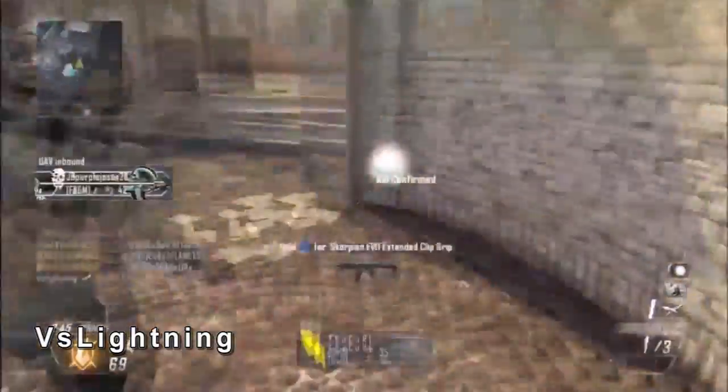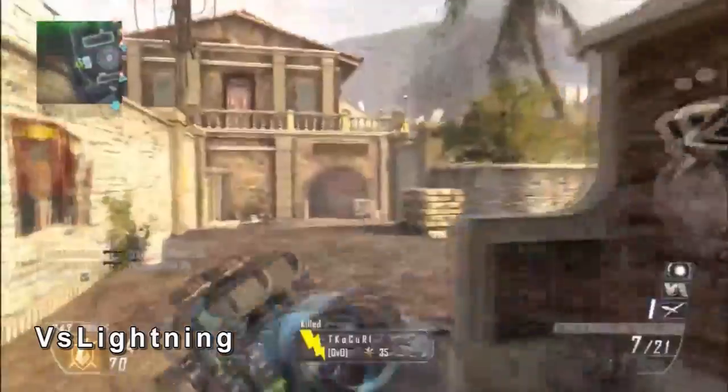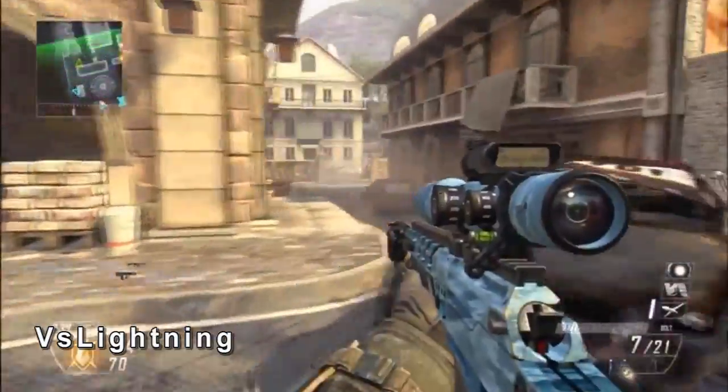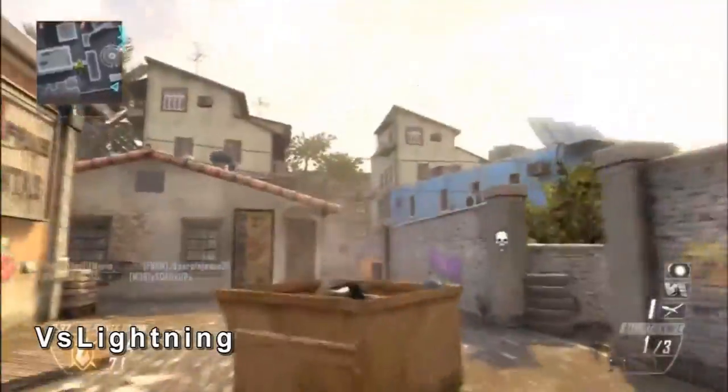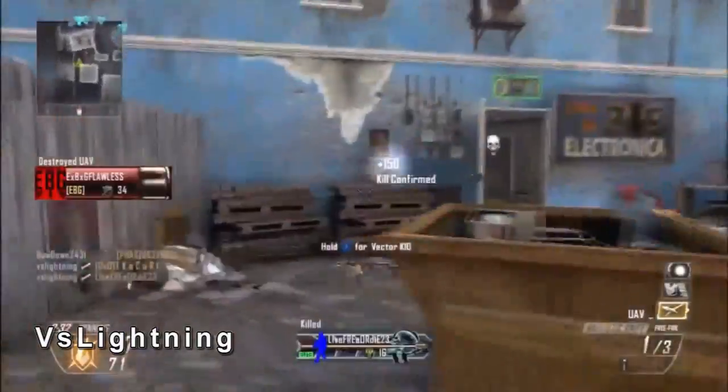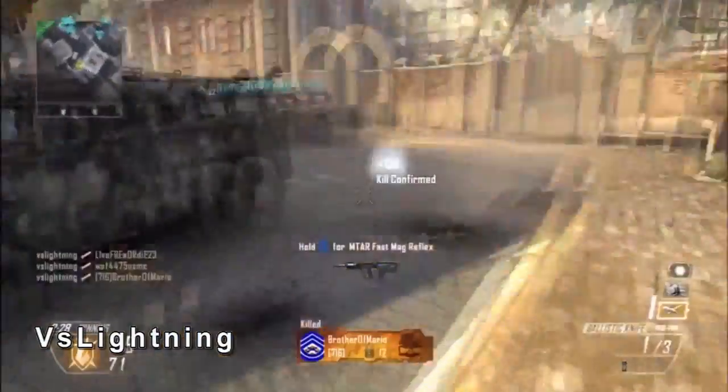We're gonna start the week off with VS Lightning at the number five play, coming in with the ballistic knife. He's an absolute ninja. He's just going to work on these guys. He pulls out the sniper but he ain't gonna do much with that. He throws the concussion up over this dumpster, comes to the side of this guy, gets him. He sees one to the right, has one stun, gets him, comes up behind him and gets two more. Pretty ninja-like if you ask me — nice play.